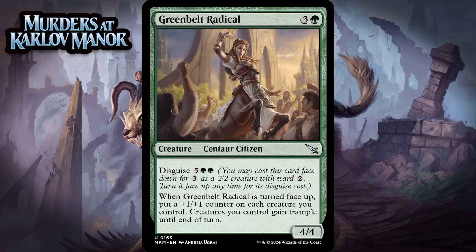Next up, it's Green Belt Radical, which for 3 generic and a green is a 4/4 centaur citizen at uncommon. It has disguise for 5 generic and 2 green, and when it's turned face up, you put a +1/+1 counter on each creature you control, and creatures you control gain trample until end of turn. 4 mana for a 4/4 is still a pretty good stat line, and then this has huge disguise upside. Sure, you can't access it until the late game, but having instant speed overrun in the late game is an absolute beating. Because the card has a solid fail case and insane upside, I think it's good enough to be a B.